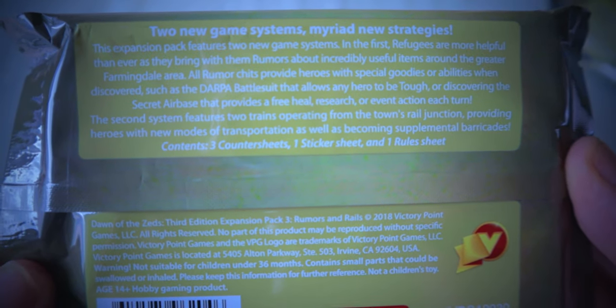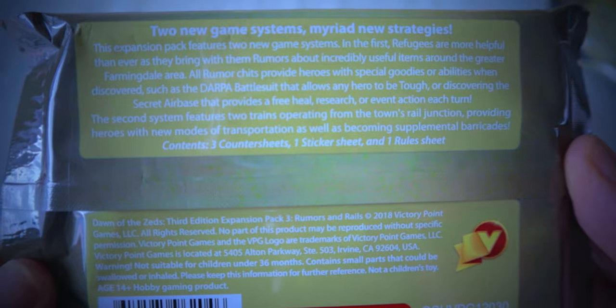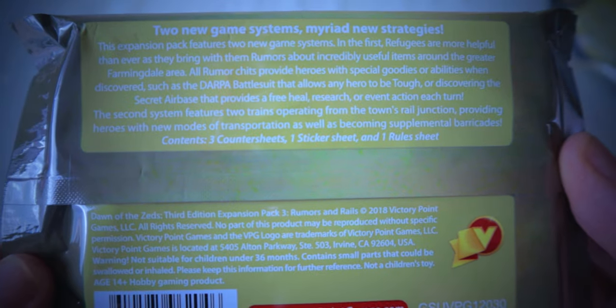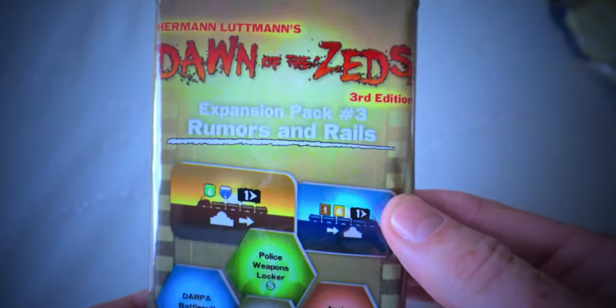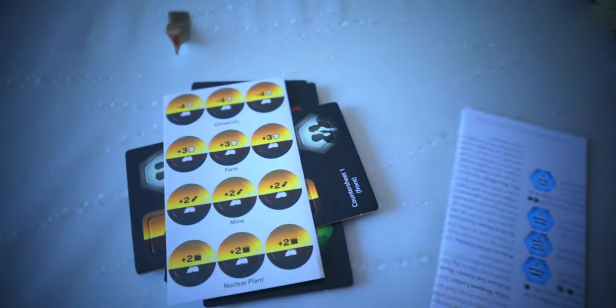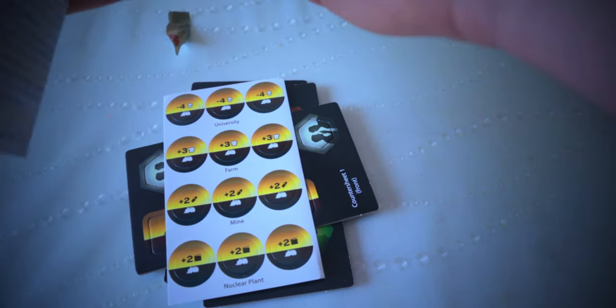The second system features two trains operating from the town's rail junction, providing heroes with new modes of transportation as well as becoming supplemental barricades. You get three counter sheets, one sticker sheet, and one rule sheet. Opening it up, we've got a counter sheet with rumors — Federal Gun Registry, DARPA Battle Suit — plus another counter sheet, the rails tiles, one sticker sheet, and a rule sheet explaining how to use the rails and rumors systems.